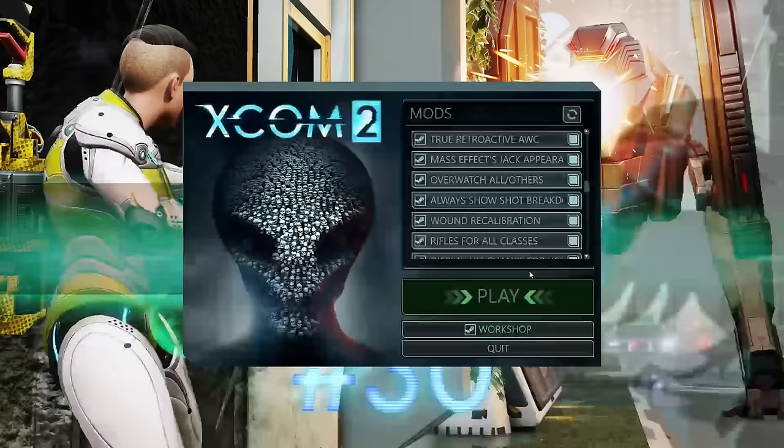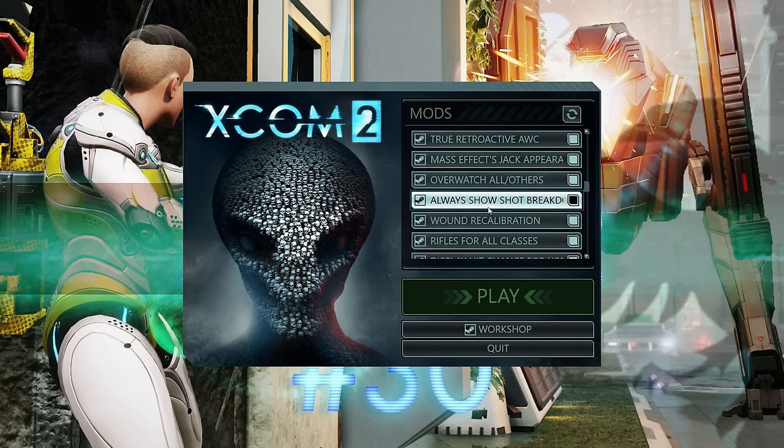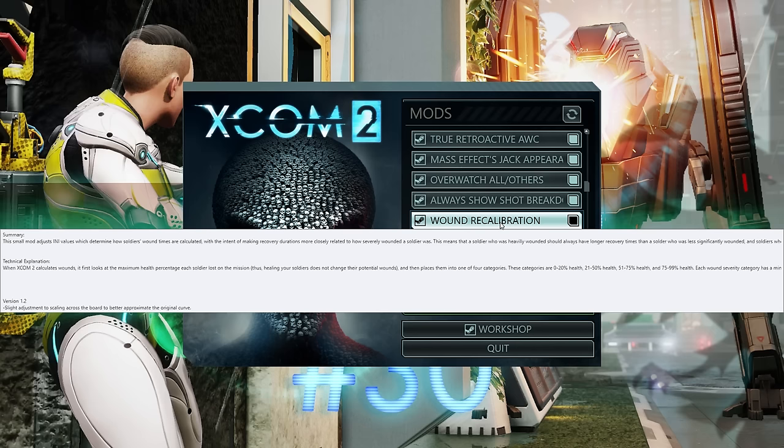Overwatch All lets you overwatch everybody at once — it's amazing. Always Shot Show Breakdowns always shows you why your aim is what it is. Wound Recalibration makes wounds fairer — you won't get someone lightly wounded being out longer than someone more seriously wounded. It makes the range for wound modifiers smaller without changing overall difficulty.